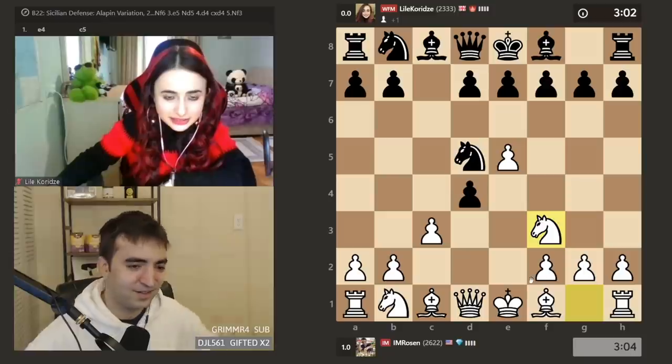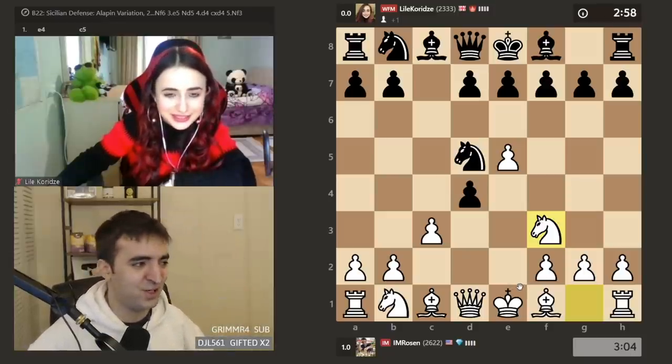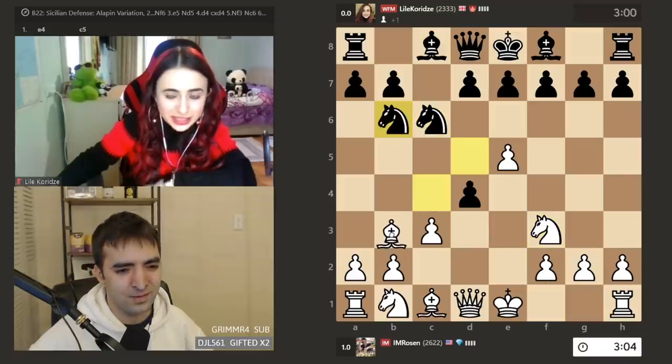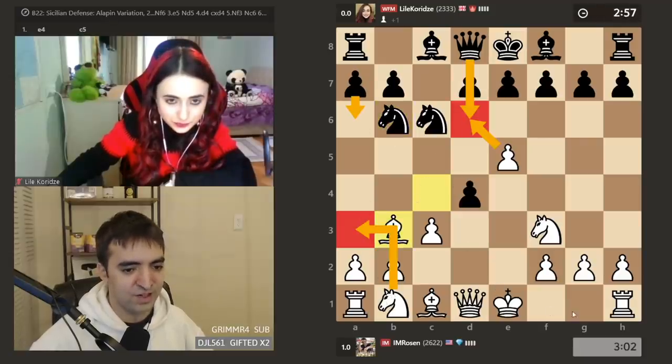I know she was in my chat when I was preparing this, but I think she said she wasn't really watching. I'll have to remember the line. So, I think it's G6, takes, takes, Knight A3, A6, castling, G6, and then Knight G5.